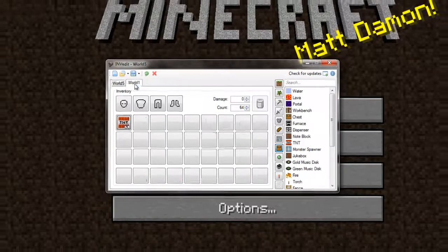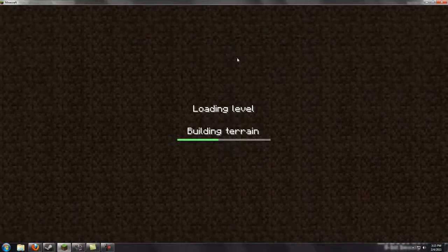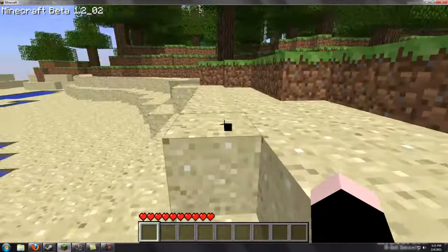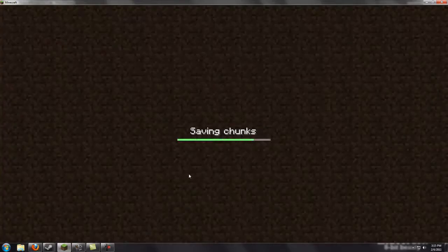After you have this tool downloaded and set up, you're going to want to go to single player, pick a world. I'll just use this one I just started a bit ago. And once you've loaded up the world and it doesn't say empty, you want to save and click to the title again.